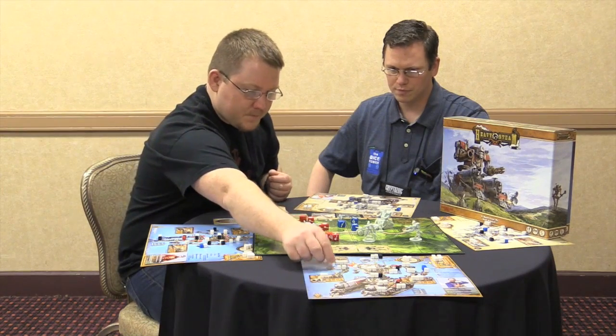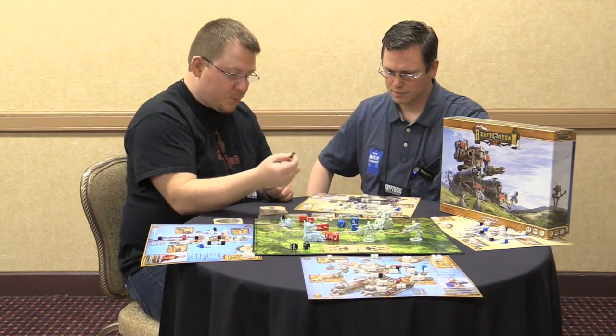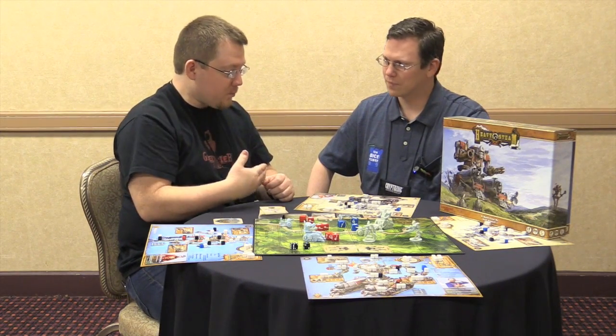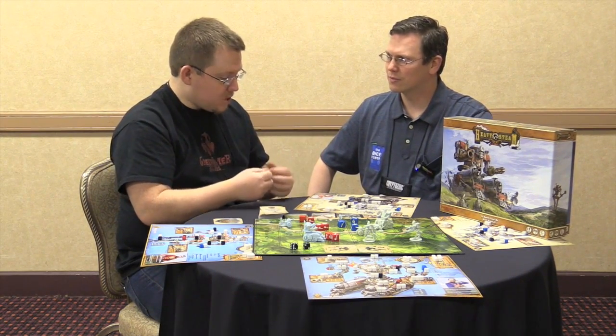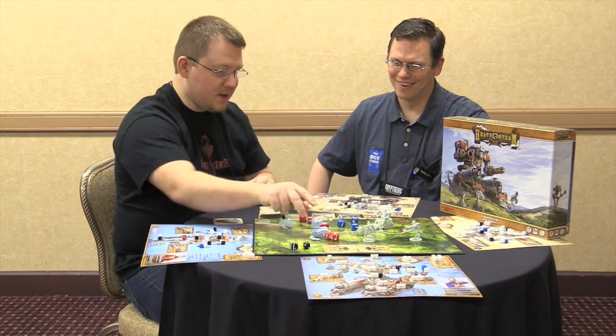When you take damage — say I do a couple of damage — it hits your shields, and then you place cubes in locations. You can no longer put energy there, so it's restricting the flow. As you take more and more damage, systems may shut down, or your whole entire arm may get blown off — and you just take the arm off and leave it on the ground.